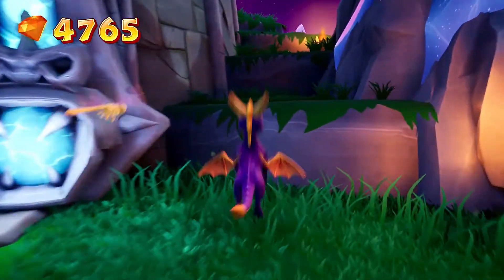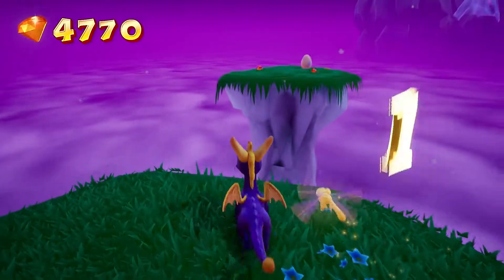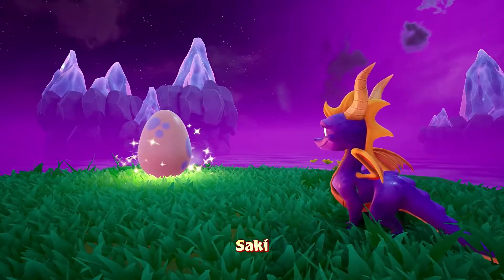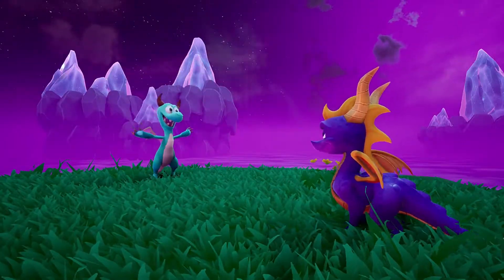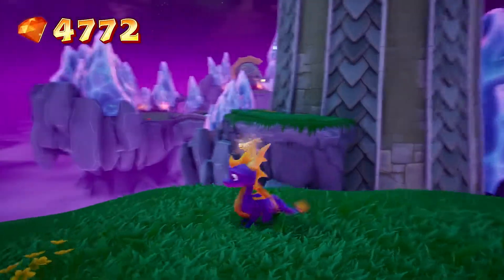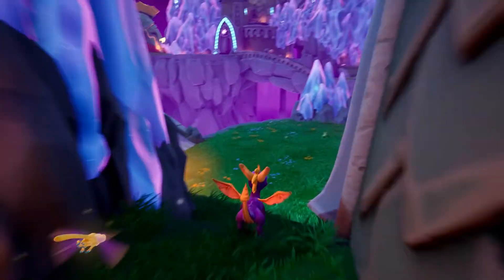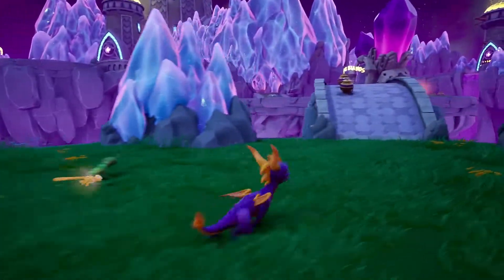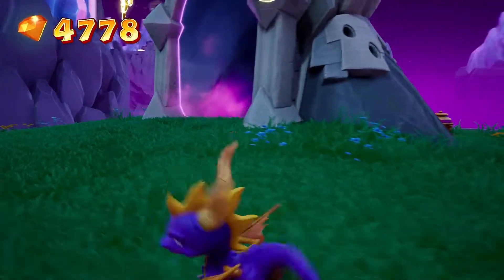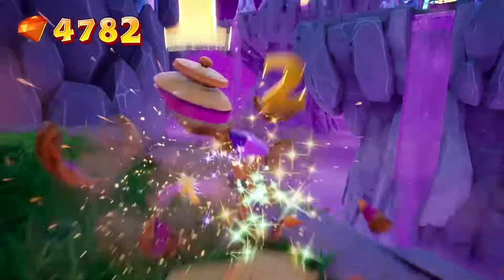Grab these. Let's see what's up this little staircase back this way. Looks like we're getting our first egg of the area. Let's go this way — I see a money bag over there. Probably means Agent 9 is hiding over there. We got Crystal Islands. There's Egg Thief as well.